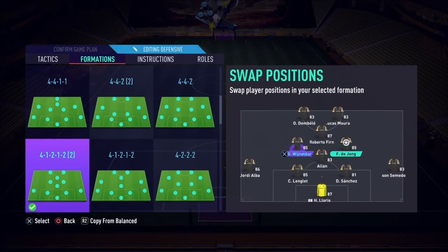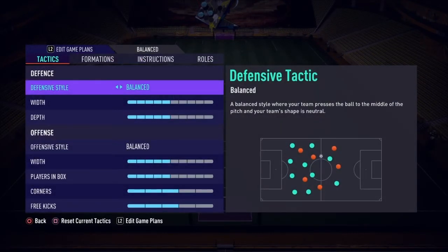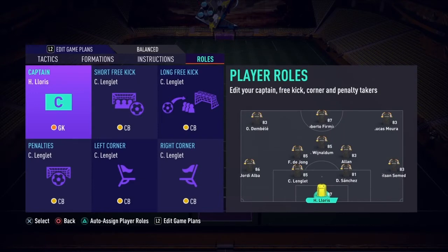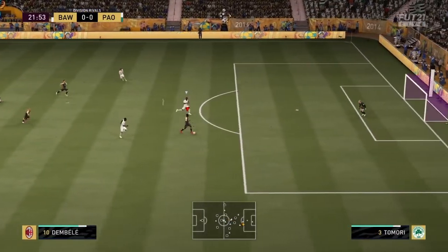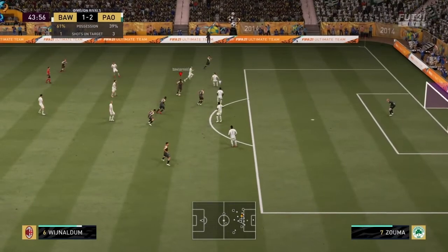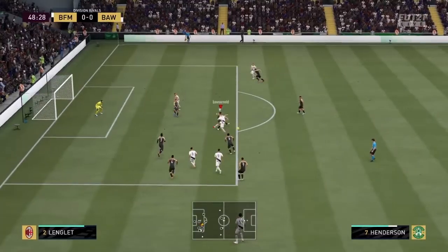Optionally put Wijnaldum on the right CM and de Jong on the left since Wijnaldum is right-footed. Once done, go back and save. In-game, always start on Defensive and you'll automatically switch to the 4-1-2-1-2. Also, don't forget to assign player roles — I always use auto-assign, but if you want specific players on corners, free kicks, or penalties, assign them manually. For people who don't use Custom Tactics much: when in-game, immediately press left on the D-pad to switch to Defensive and change your formation.